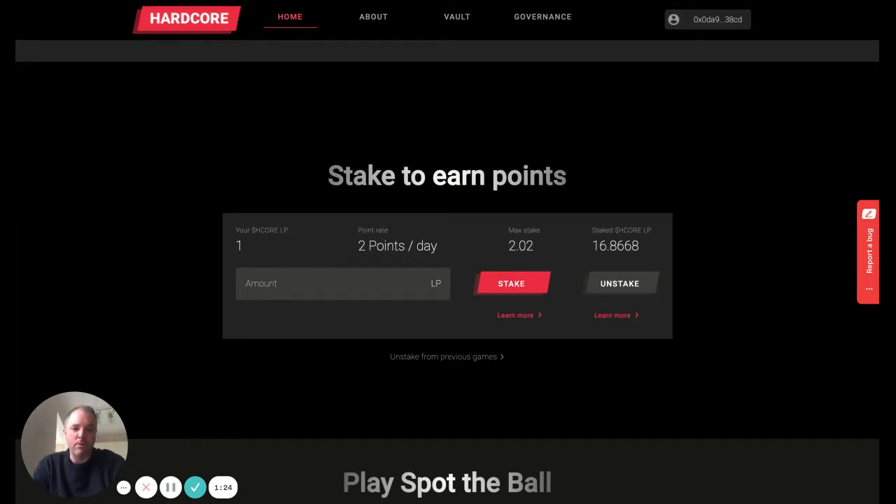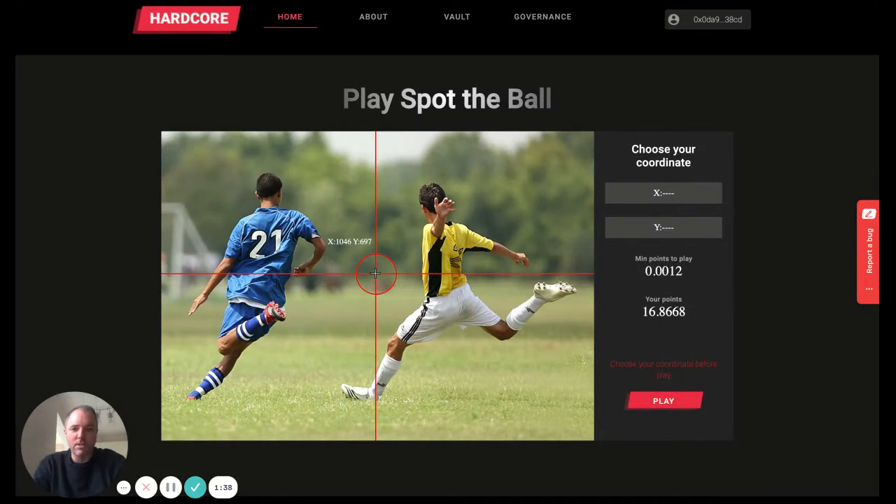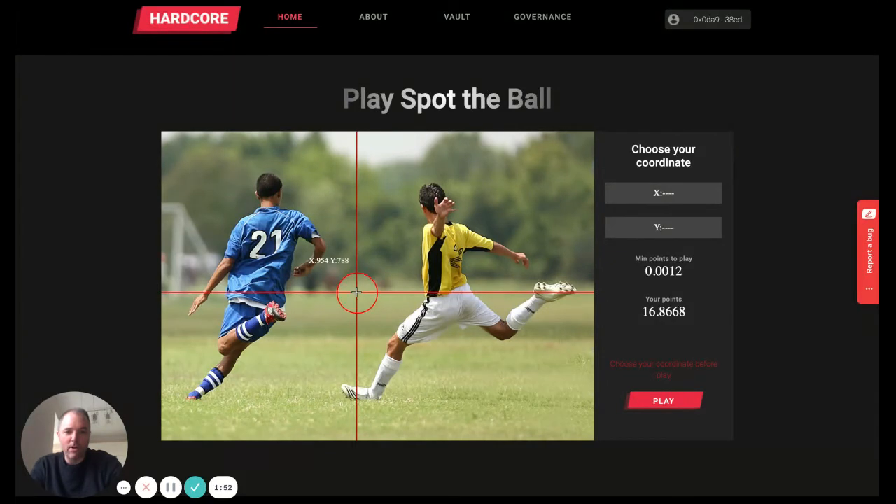You earn points per day for staking, and then you use these points to mint an NFT. The NFT will capture the coordinates that you choose in a spot-the-ball game. A spot-the-ball game is very common in this sort of prize game industry — you choose a coordinate, everybody else chooses their coordinates, and in traditional versions people pay to enter. A panel of judges adjudicates where they believe the ball is, or was before it was removed from the picture, and the entrant who's closest to that position wins the prize.